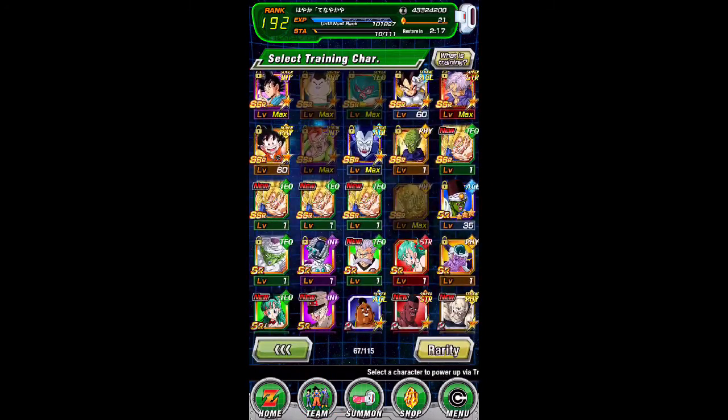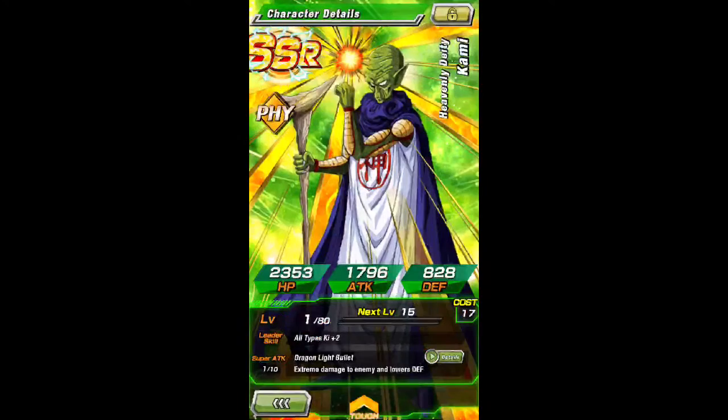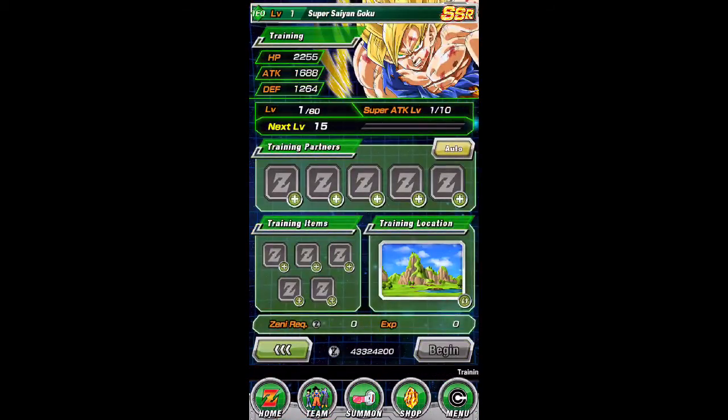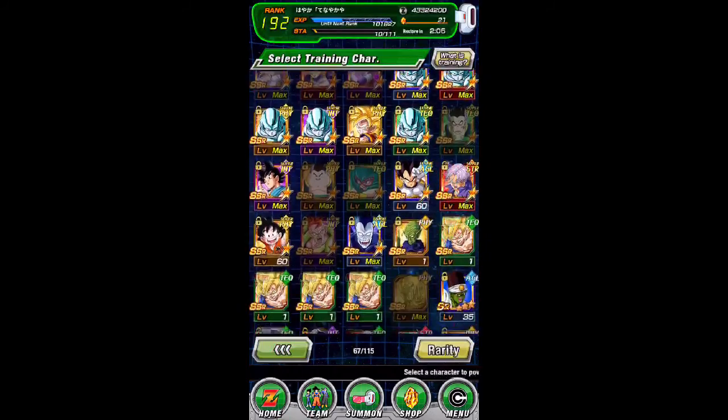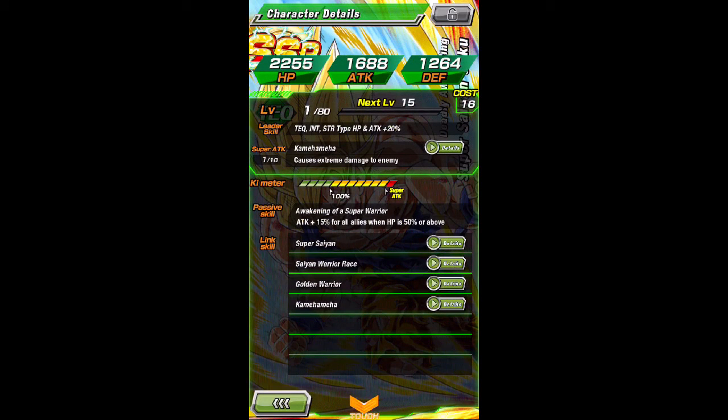But we're not gonna do that because the rates for the Gotenks banner, the Fusion banner - I actually pulled Kami. So I did just one Dragon Ball ticket summon, and I was like I don't care who I get, I already have the Goku. I get Super Saiyan 1 Goku and I get Bi-Guys. What the heck? Those things suck.